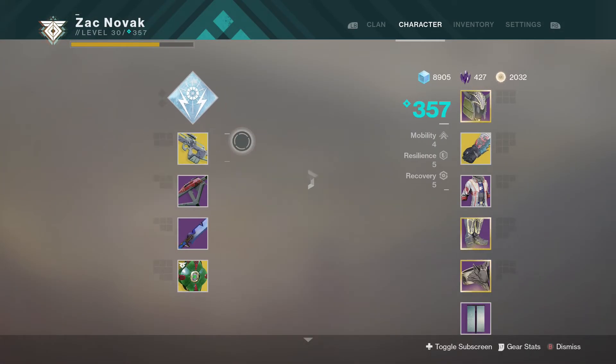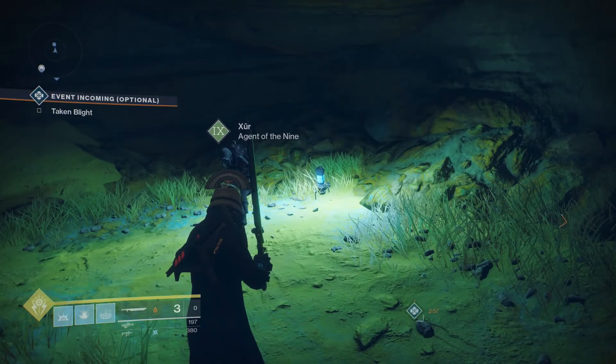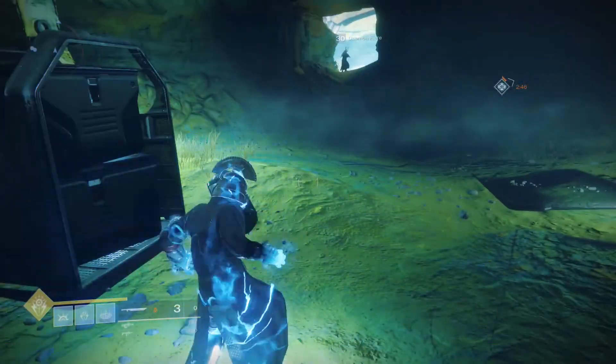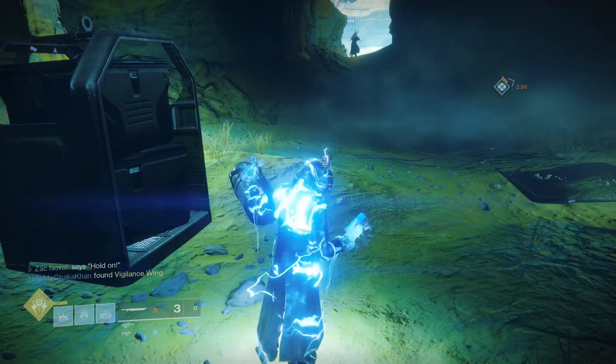Anyway, this is the Huckleberry. This has been Zack Novak — this has been Xur's location and inventory for the week. Hopefully you guys have enjoyed this video. If you have, click that like button down below and do all the good stuff. Let me know: did you guys get anything from Xur? Did you get anything good from the faded engram? And until the next time, this is Zack Novak signing off. Peace out.